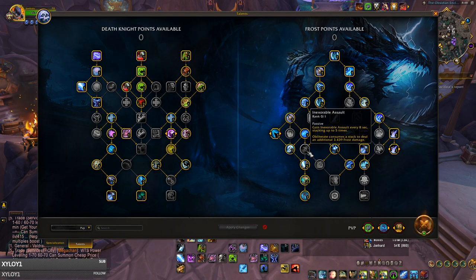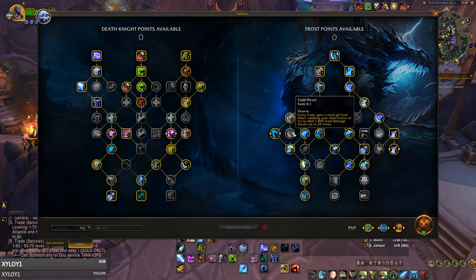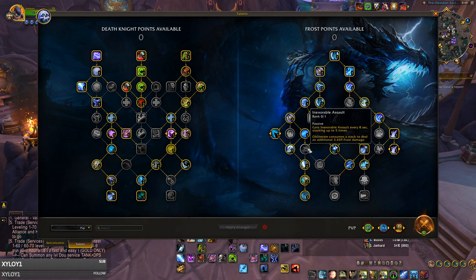Inexorable Assault and Coldheart can also be niche choices if you wanted to play outside the meta and try some new talents for fun. Assault is really nice if you're going to be kited often or sitting a lot of CC, as you'll always come back with a stronger Obliterate hit.